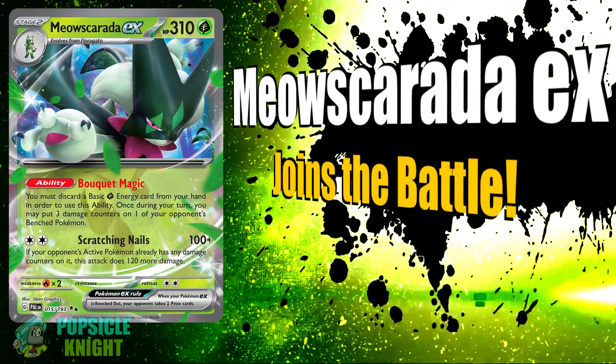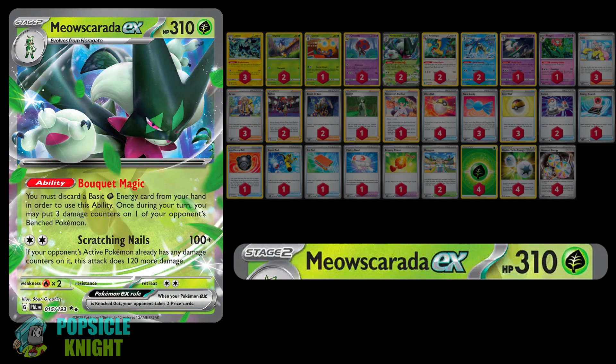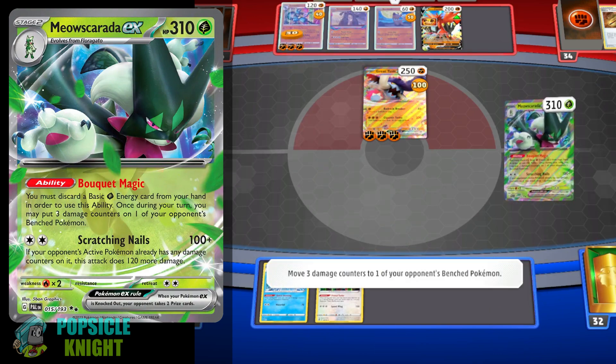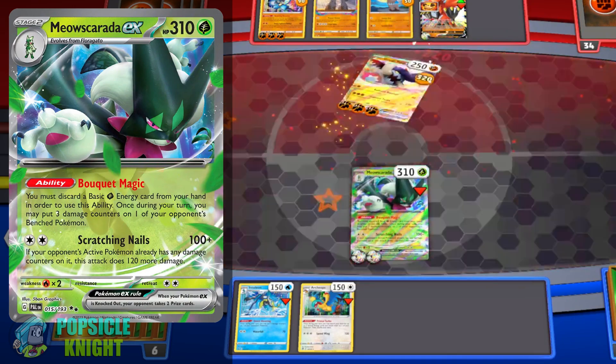In today's video, I'll be showcasing Myoskurata EX from the Paldea Evolved Expansion Set using the Orbital Engine. Myoskurata EX has a decent 310 HP, allowing it to tank some hits. It has the ability Bokeh Magic — once during your turn, if you discard a basic Grass Energy from your hand, you can put 3 damage counters on one of your opponent's benched Pokemon. This ability is great for taking out lower HP Pokemon and for spreading damage, which sets up its attack Scratching Nails. For 2 colorless energy, it deals 100 plus damage, but if your opponent's active Pokemon already has damage counters on it, this attack deals 220 damage instead. The attack damage output in combination with damage counter spread means you're looking at dealing some serious damage.